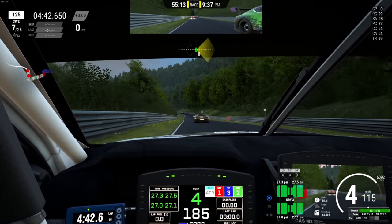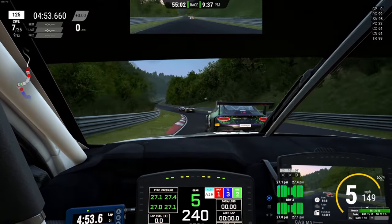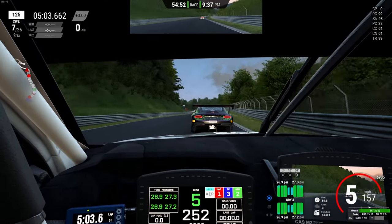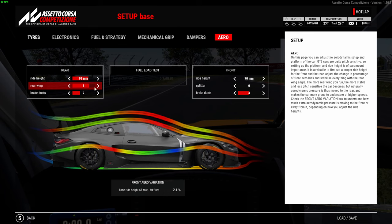I'll put a clip in of Carl getting rinsed down the straight — there was literally nothing he could do because the Bentley was just so much faster. In terms of tire wear, you might save a little bit more tire running more downforce, but your ability to race is hampered with high downforce despite how good the car might feel. So for the BMW, you want around 70% of the way towards high aero — the max is eight, so I'd say between five and six is the area you want to be around.